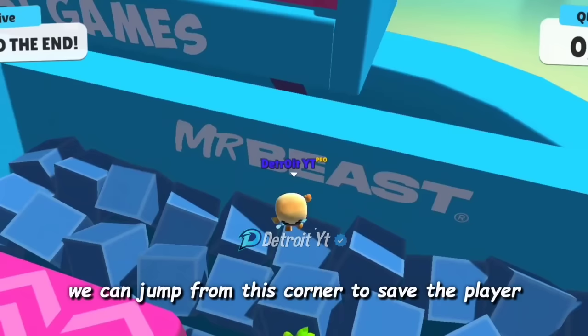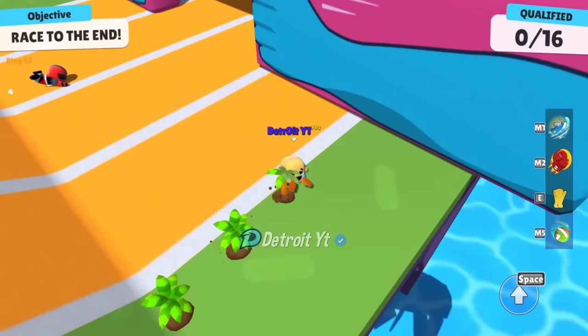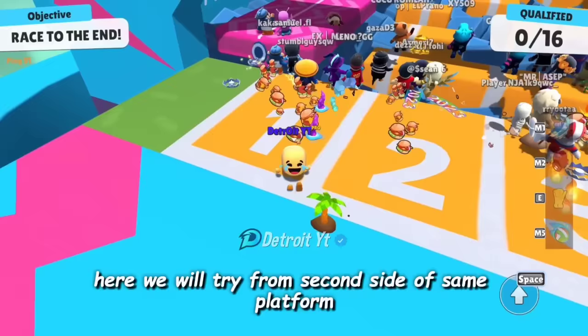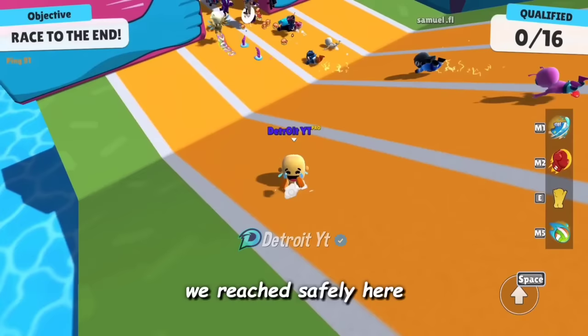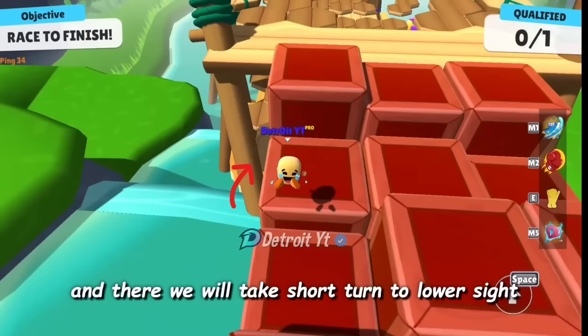If a big crowd is present on these two platforms, they both can flip. We can jump from this corner to save the player — through this wall we are out of danger and reach safely. We will try from the second side of the same platform. From this corner we can jump to the safe side, and as you can see, we reached safely.